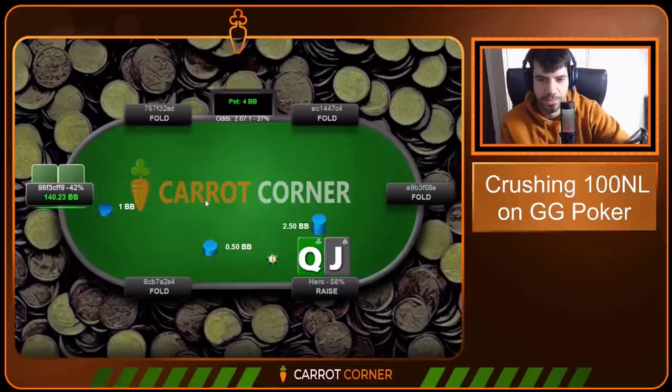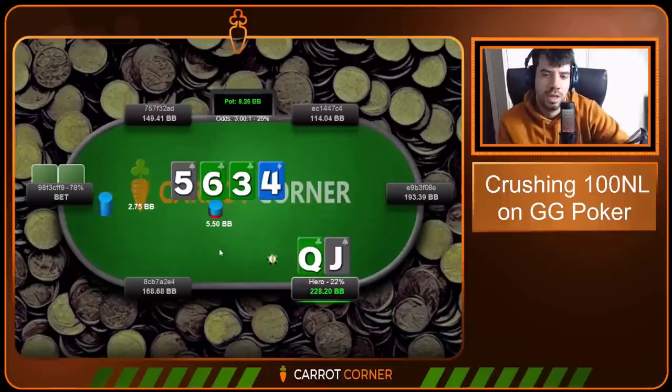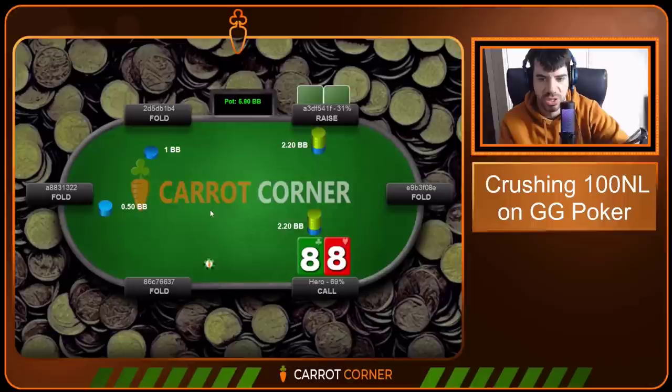Queen-Jack offsuit on the button — we open, villain calls, Five-Six-Three board. Going to be checking back a ton — you see the pattern by now guys. A lot of these low coordinated boards are not ones we're going to be c-betting too frequently. Four-straight on the turn, villain leads, they can have it.